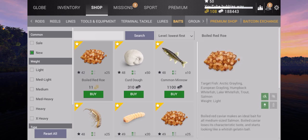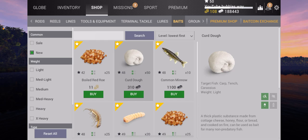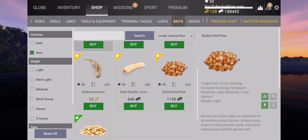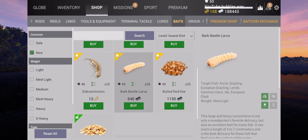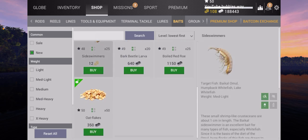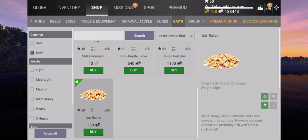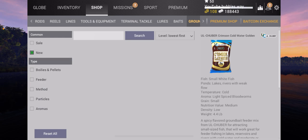Let's go over to baits and select 'New' again — so much easier. We've tried all of these baits. The boiled red row we used for doing the missions — that wasn't a bad bait. The curd dough: I haven't caught one fish on that at all. The common minnow is a great new bait that's going to work in many other places as well. I also use this one for catching the arctic grayling in the new Mongolia map — that actually worked okay. The side swimmers I bought also work quite well. The oat flakes — I'm not 100% sure I caught anything on that.